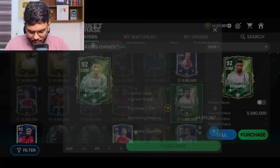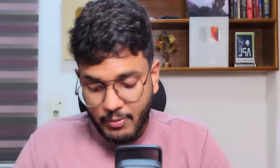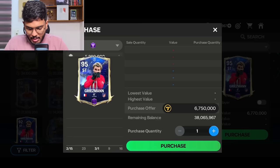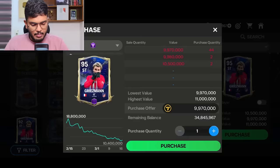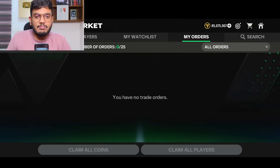Looking at more players — Panorama's base card can't be sold but we can rank him up and sell. We can do Griezmann too — his base card is 5.59 million. We can buy his 94-rated card, rank it up, and sell for 10.5 million coins. First let's go claim the coins. We now have 85 million coins total. For Declan Rice we can exchange him for 8 million coins — let's do it.